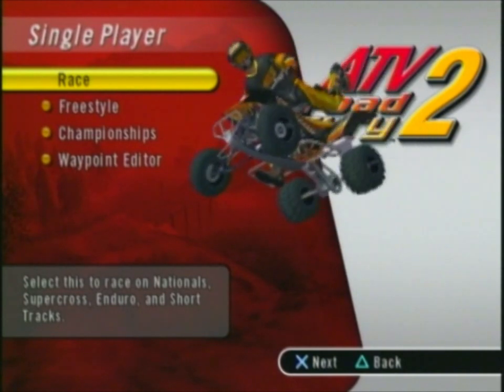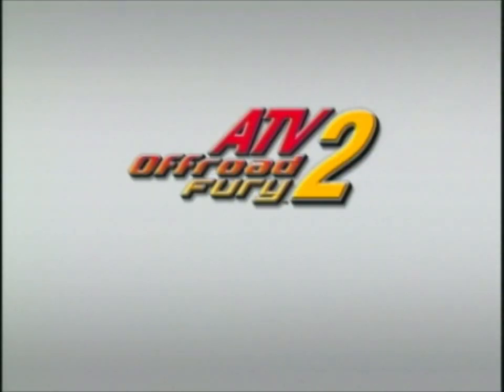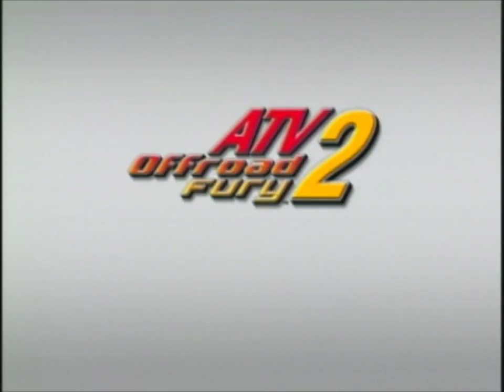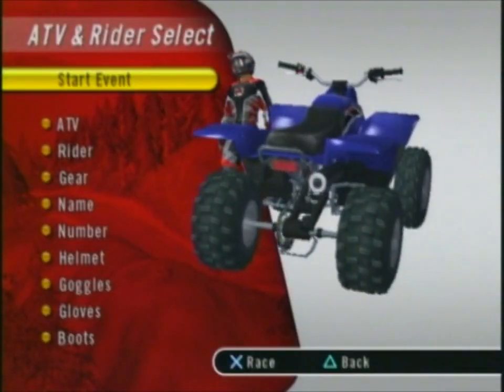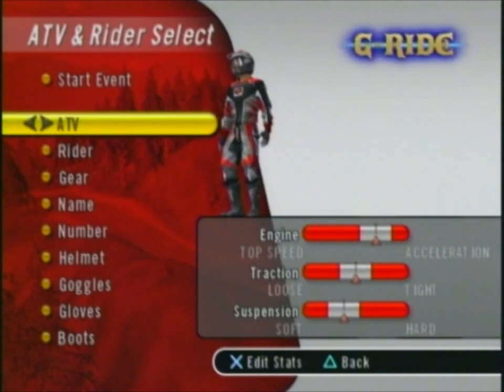Once you've met both those requirements, what you want to do is go into single player and pick a race. When you get to the ATV and rider select screen, what you want to do is go down to ATV and scroll over to the right and you'll see the hidden vehicle, the G-Ride.